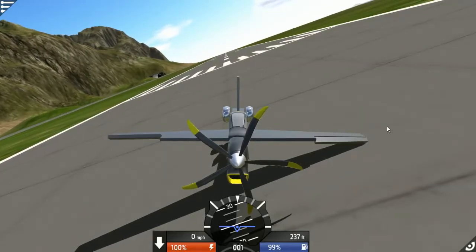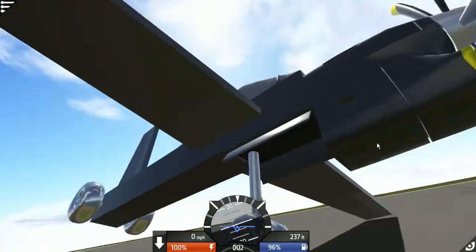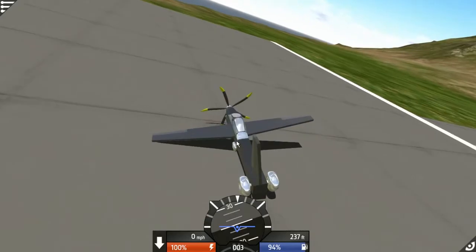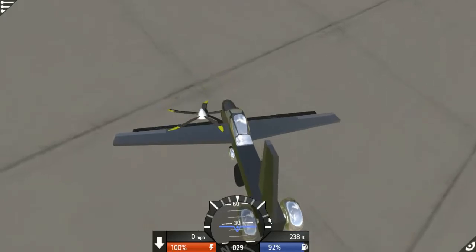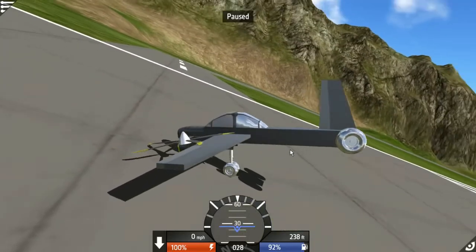Not doing anything. I honestly think our propeller is touching the ground — our propeller is touching the ground. Alright, so we figured out our problem. Also we're burning through gas way too fast — look at that! Alright, let's go back to the drawing board.